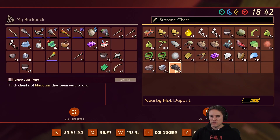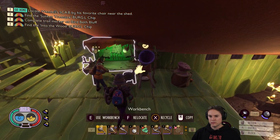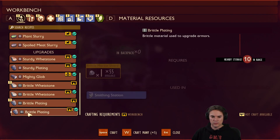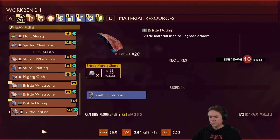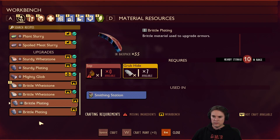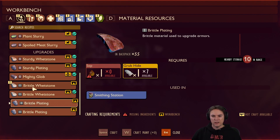Pond moths — do we find any pond moths? Because you can make moth leggings and two other things off it. We probably do? I basically swam across the entire pond and I don't think I came across it. I might have just overlooked it. Pond moths — I don't remember seeing any. I've got two ants on me now. Grubhide and sap. Brittle plating. Oh, different ways of making brittle plating. That's interesting.